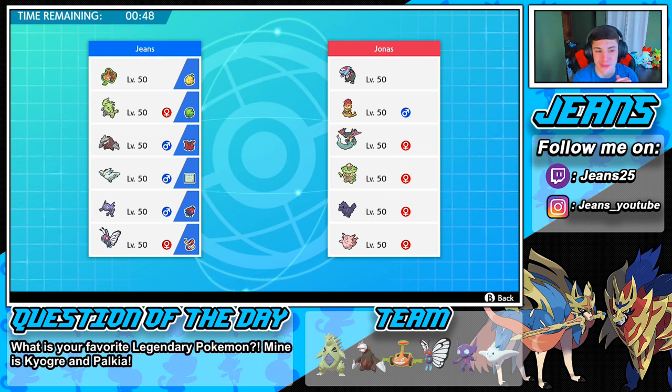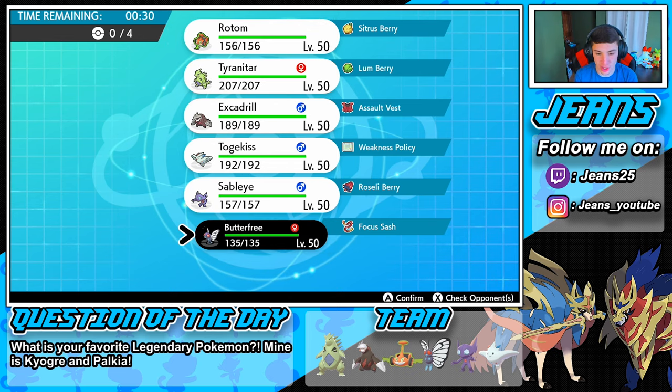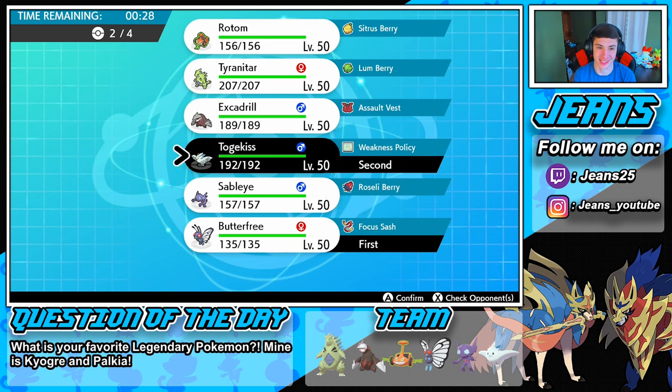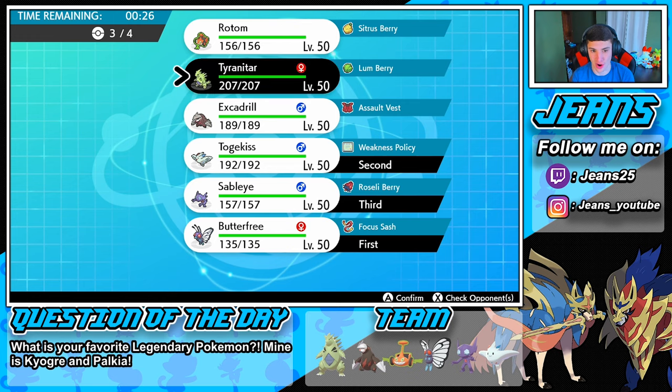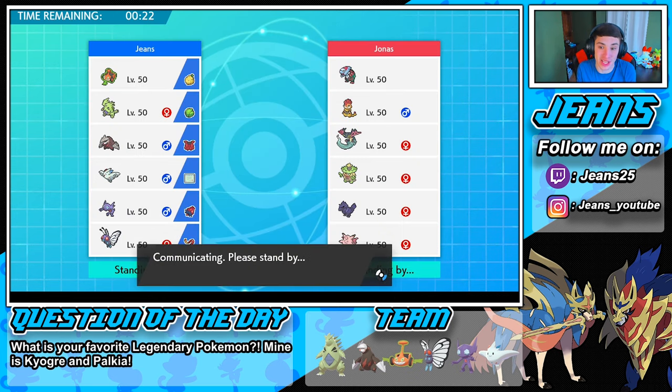Butterfree is coming in with us, rocking out in that front spot. Togekiss is definitely coming too — Togekiss is an absolute beast. Do we bring in Sableye? Let's go with Sableye. Then probably finish off with Excadrill or Tyranitar. This team is very physical attacking so Tyranitar, you're coming in here buddy. Butterfree, Togekiss, Sableye, Tyranitar — let's roll!